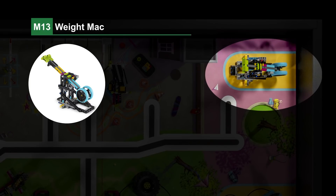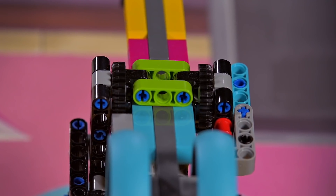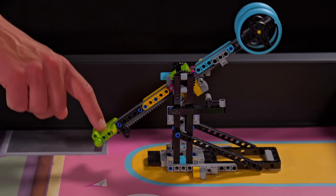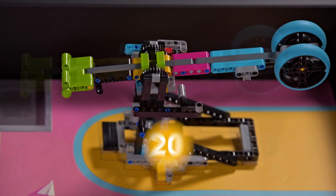Mission 13: Weight Machine. Before the match, set the weight machine to the color you want — blue, magenta, or yellow. During the match, the robot forces the large lever down until the little yellow stopper falls to score points.